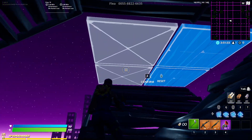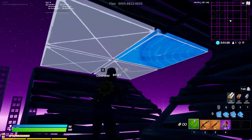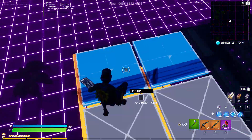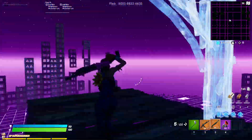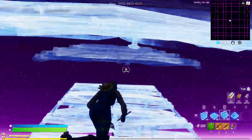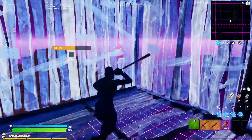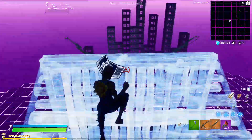You're going to want to edit these two tiles — you can edit these two, it doesn't really matter, just don't edit like that because this will break. So edit these two, then jump up, reset the edit, place a wall, edit that, and from there you can do more retakes or go into whatever you want.